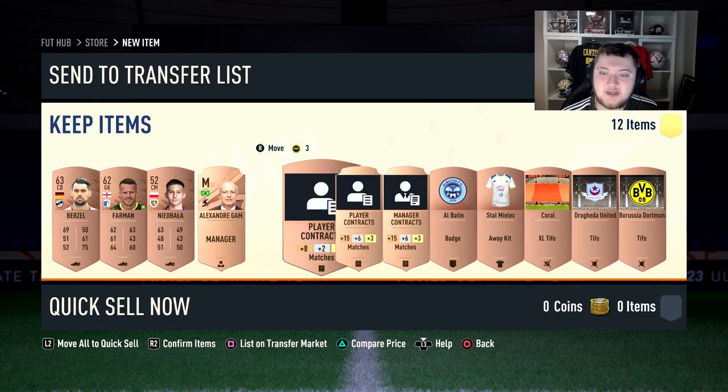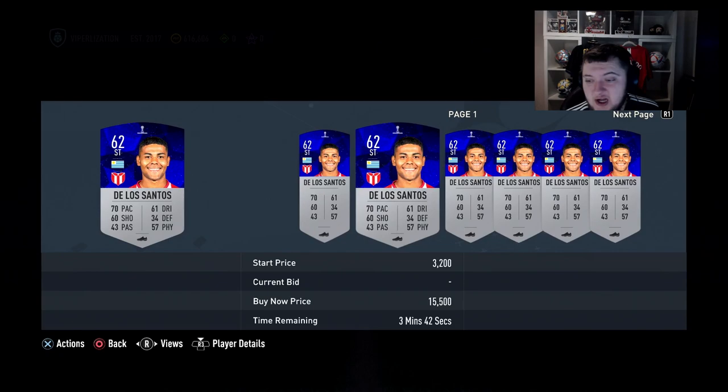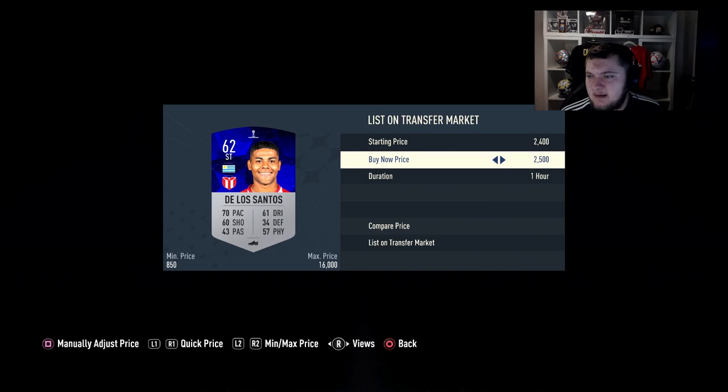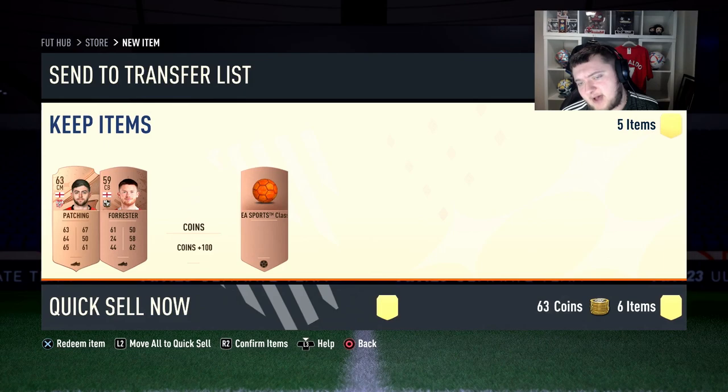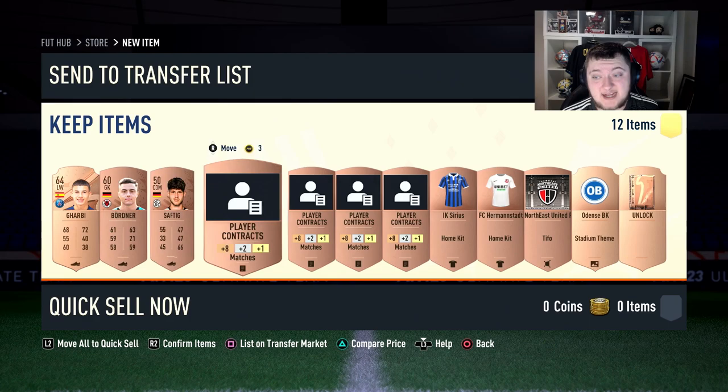Here's our first manager - a Brazilian manager. I'm going to put him up for 5k hoping he's extinct. That's an insane amount of profit from that pack. Here's another Sudamericana card worth about 2k, and the Brazilian manager did sell for 5k - insane profits. We'll put him up for 2,400 to get him gone quickly. That's about 7,500 coins profit from the last five packs combined, which is crazy.